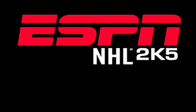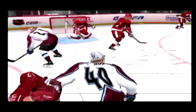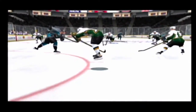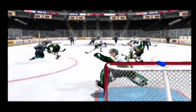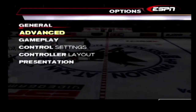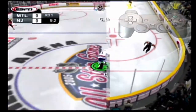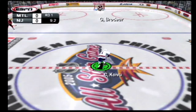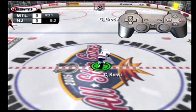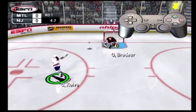Ready to step between the pipes? Strap on your face mask, because being an NHL netminder isn't easy. But you'll be in better shape if you know your tools in ESPN NHL 2K5. If you want to control the goaltender, set the goalie control option to manual in the options menu, then press and hold L1 and press R2 — now you're in control. You'll want to keep your goaltender in the best position to stop shots at the net. To do this, press and hold R1 and, as long as you hold it, he'll always take the best position depending on the action.